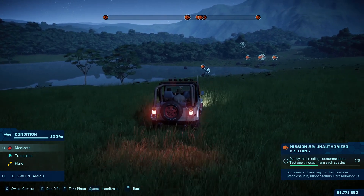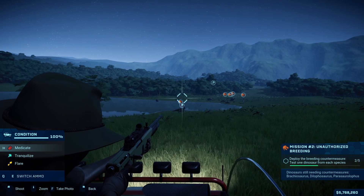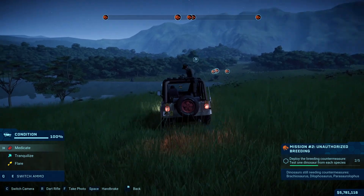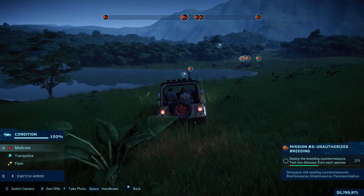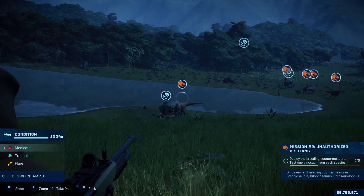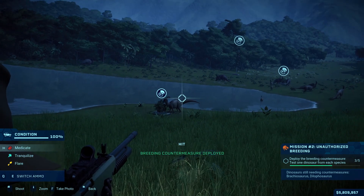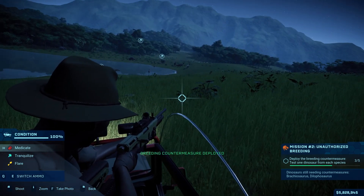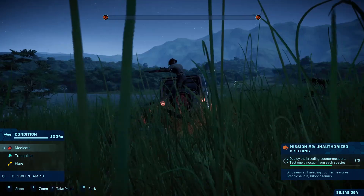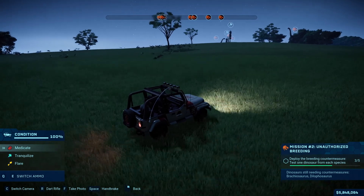Are we hitting it? We'll get a bit closer. You've got to aim higher. That was a hit. We've got two more species to go — we're looking for brachiosaurus and dilophosaurus. Dilophosaurus I'm pretty sure was in the forests. Oh, there's the brachiosaurus, they're out!